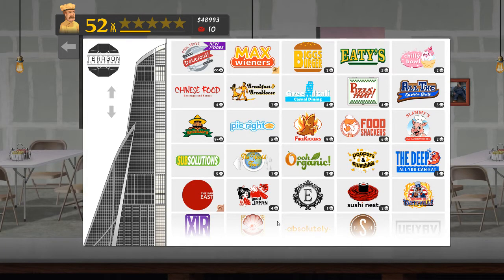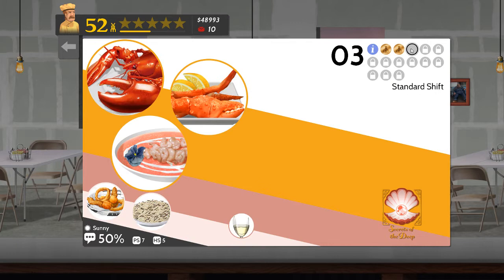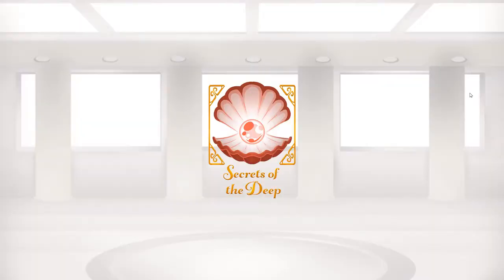Welcome to Cook, Serve, Delicious 2 and my continuing attempts to do all the Chef for Hire events at all the restaurants and get a gold medal at each one. This time around it is a continuation of Secrets of the Deep, the third shift and the last one I've currently got unlocked, which apparently has lobsters, crab legs, and something you add sauce to and then add other bits to once your sauce is cooked. Wine is the drink and a couple of sides. So off we go with Chef number three.